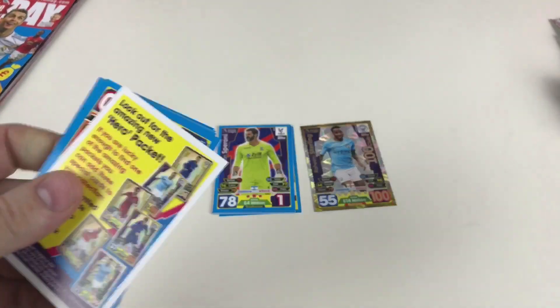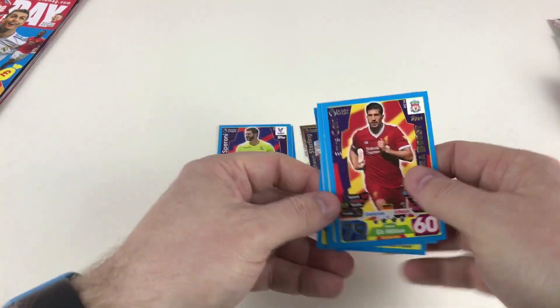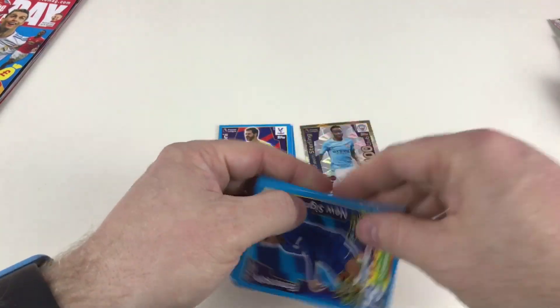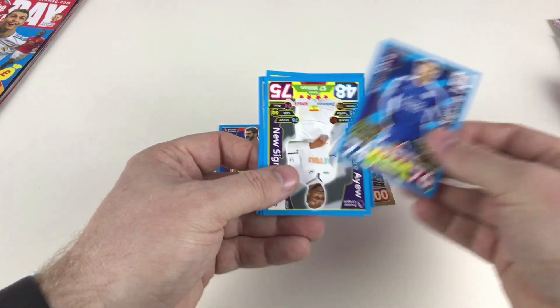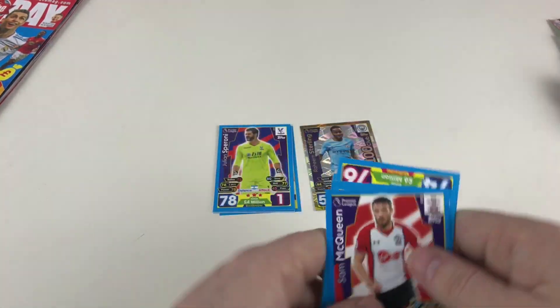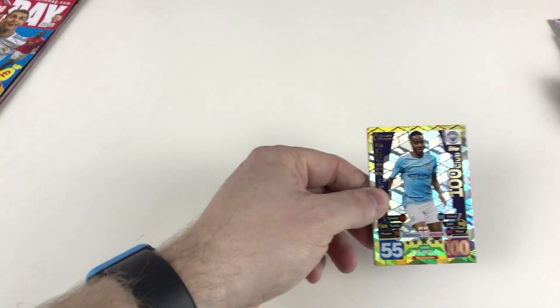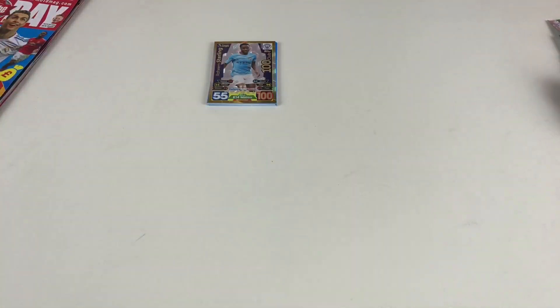Let's take a look at our second packet — it tells us about the hero packets again. We've got a Ben Mee Pro 11, Emre Can Extra Boost, Emerson, Adrian Silver, Andre Ayew and Sam McQueen. So that is awesome — what a good start to our video. A couple of promotional packets and we've got a Raheem Sterling Extra 100 Club — that is brilliant!